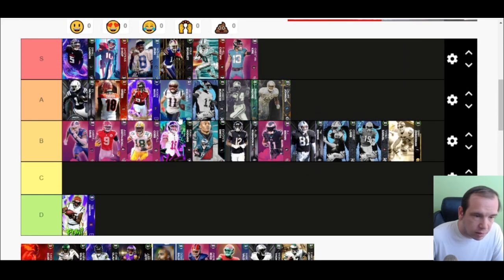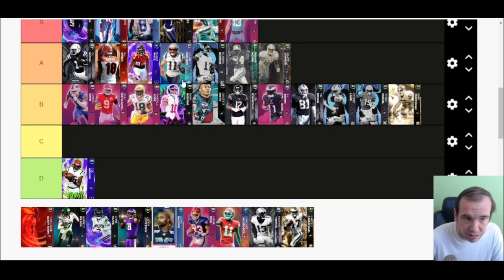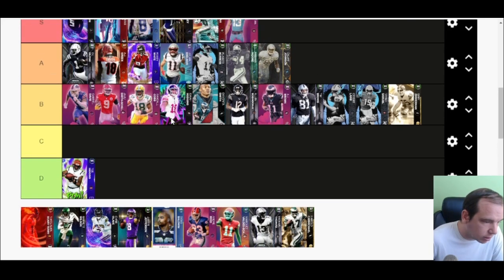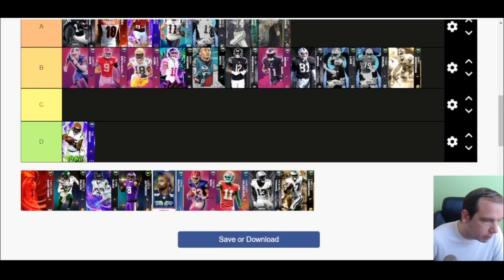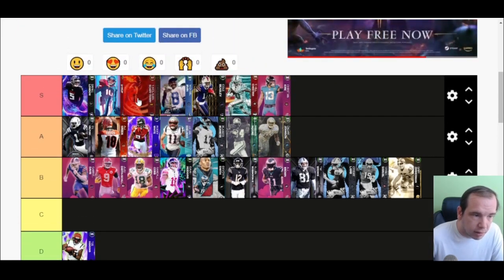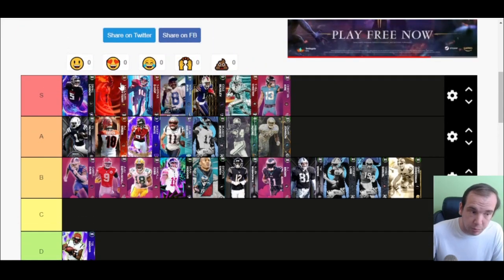Julian Edelman — this card was not consistent for me catching the ball in traffic. He's tiny, didn't break tackles, didn't fall forward. He gets good separation but he's going to drop the ball third and fourth quarter on third and fourth down and you're going to get mad. Do not get that card at all.